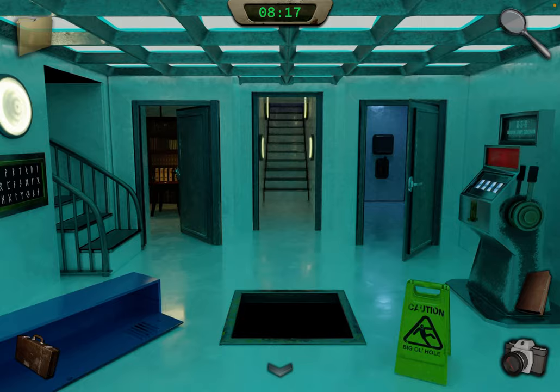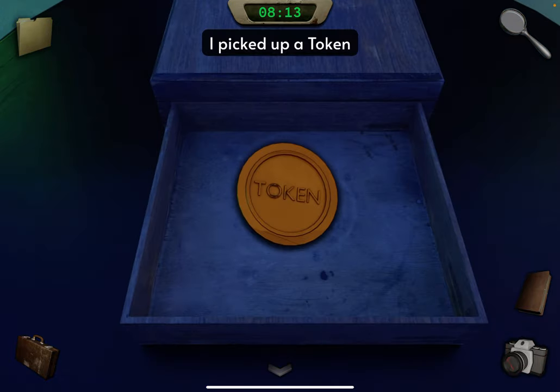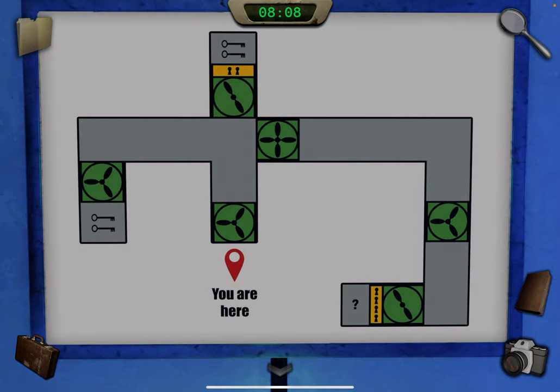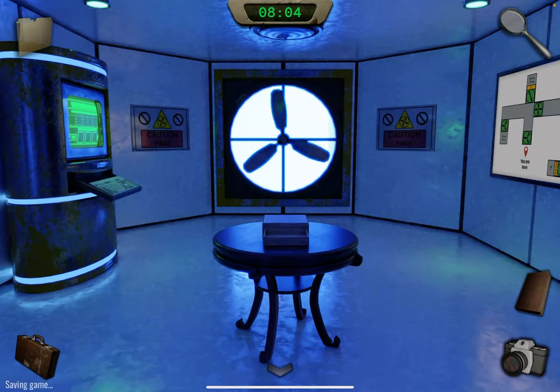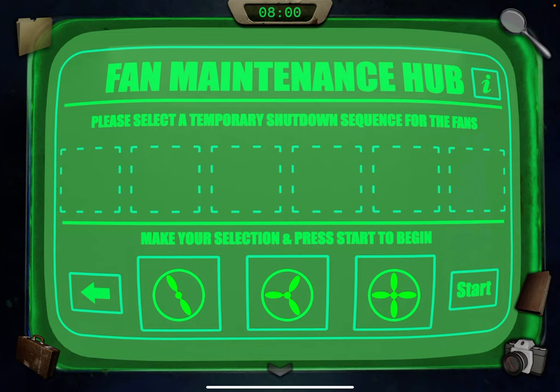Here, open this locker and grab the ball. Notice the big old hole — we're going to avoid that. Go up the stairs and look inside this box. Take the token. Now look at this map — take a photo of it.